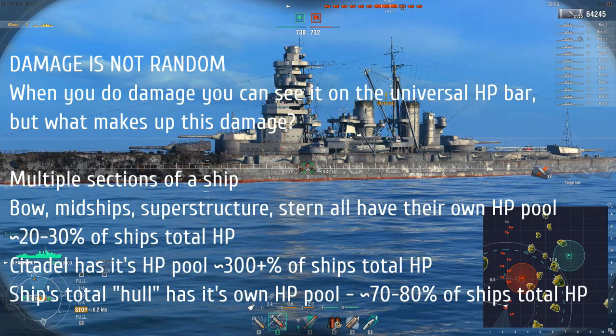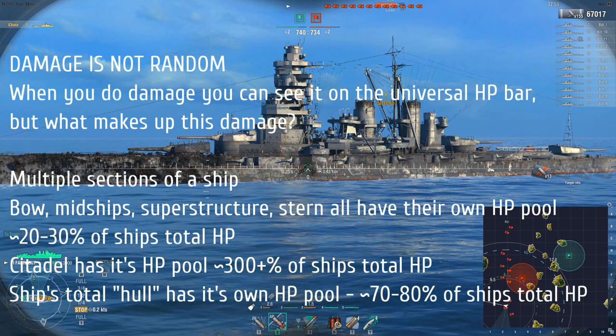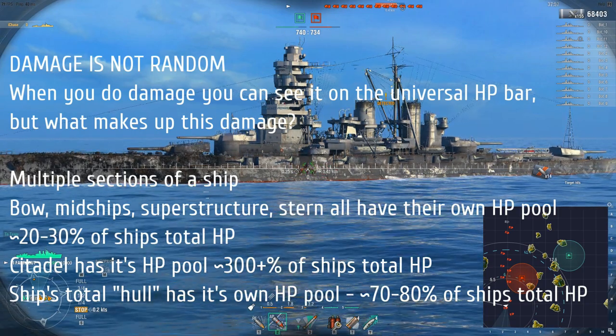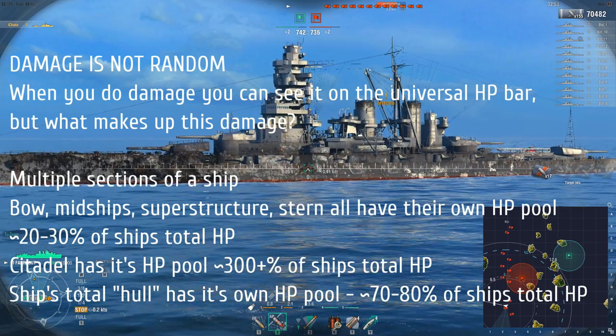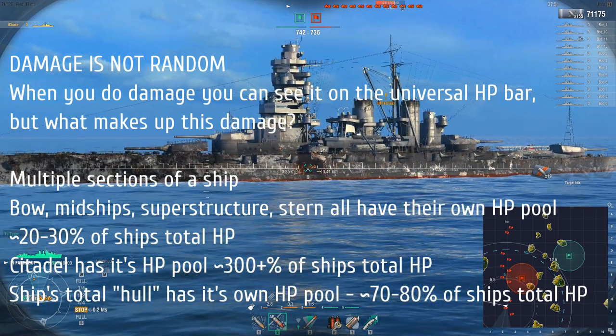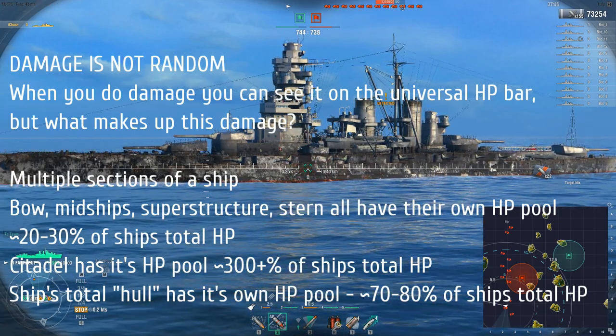The ship is comprised of many different sections, and each of those sections has their own HP. For example, you have a bow, midship, superstructure, and stern sections — they all have their own HP pool. That's about 20 to maybe 30% of the ship's total HP pool.